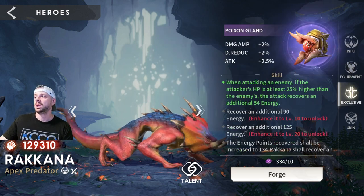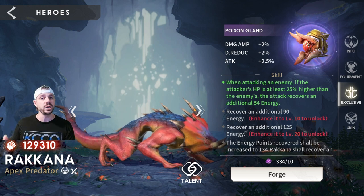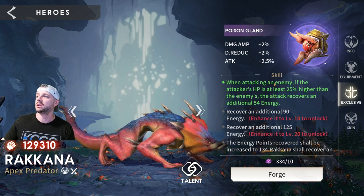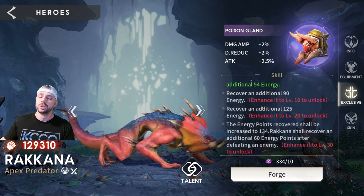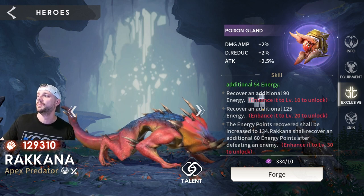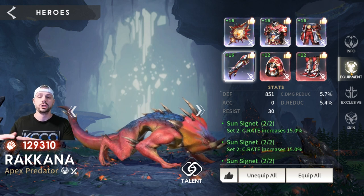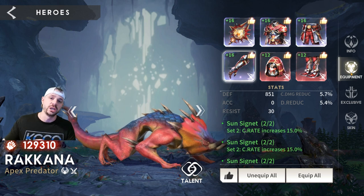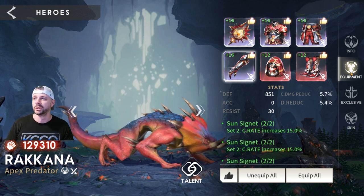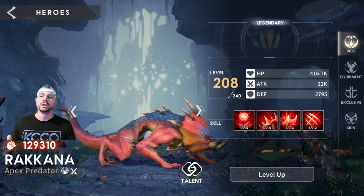The other thing I want to mention is the exclusive. If you really decide to buy into Rakana and start putting exclusive points into it, you might switch things around a bit. The exclusive is: when attacking an enemy, if Rakana's HP is at least 25% higher than the enemy's, the attack recovers an additional 54 energy — and the numbers keep going up for energy. So Rakana is going to bounce around even more, get to that ultimate quicker, and really tear through the opponent team. But you obviously need HP there, so that might be a time to look at switching into HP sets and using attack percent primaries on the HP sets.